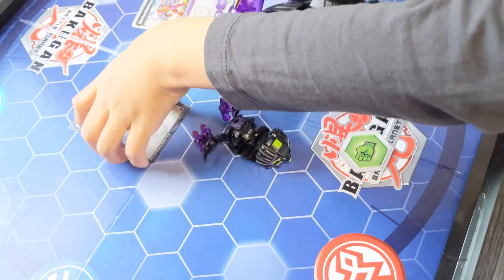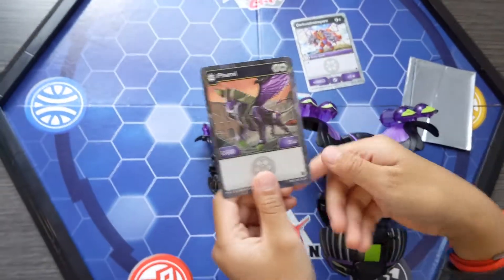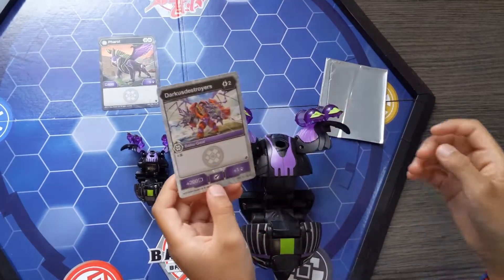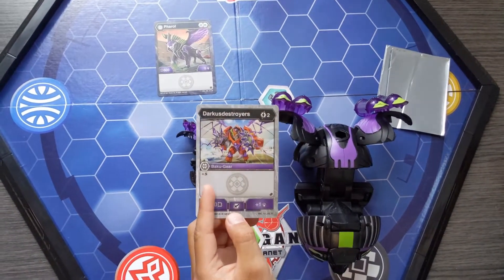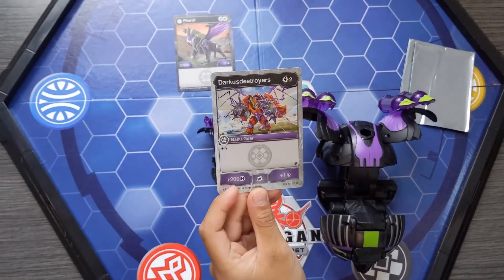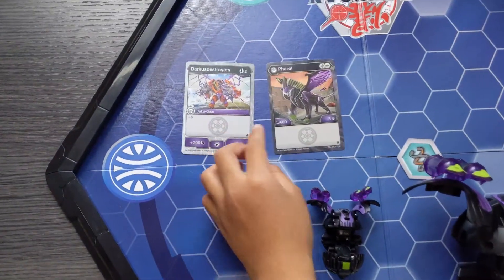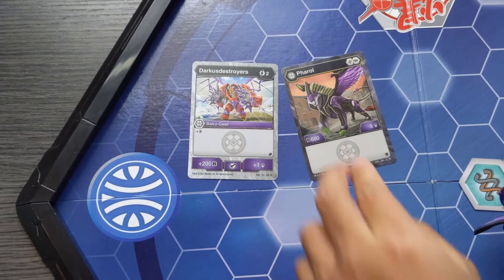Here is the card. It comes with a Helix and a Fist, and it does 600 B-Power damage. Its move, Darkest Destroyers, has a Shadow Strike, and it does 200 more B-Power and one more damage rating — so that would be 6 damage rating and 800 B-Power.